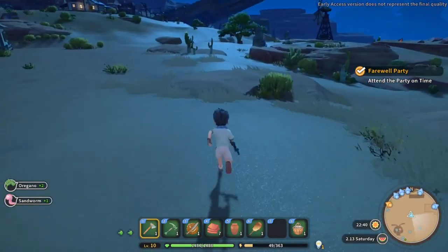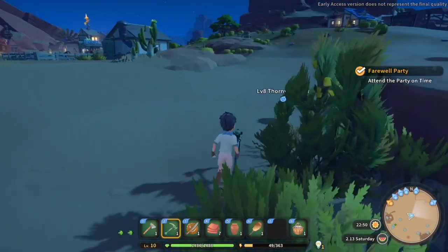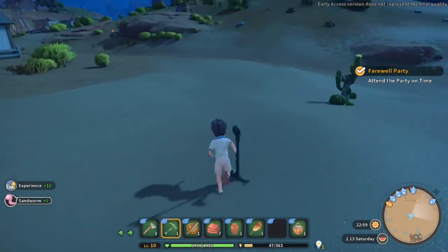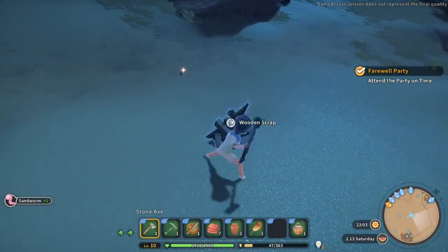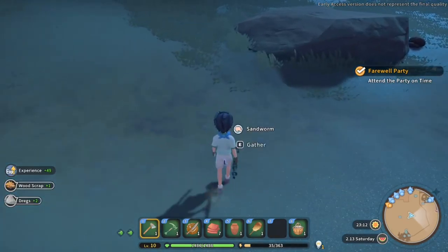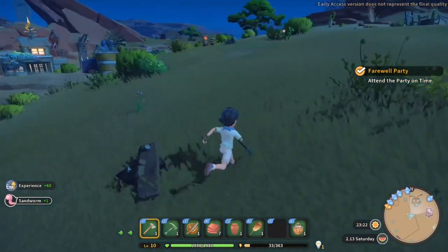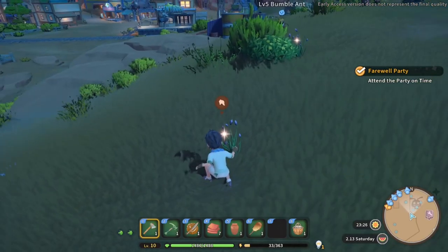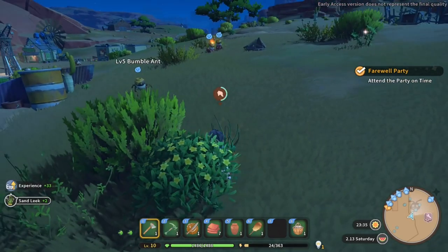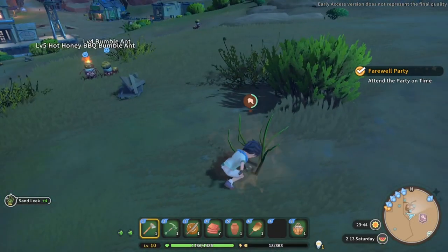Let's grab some food materials as well — you never know when you'll need those. We've got a little bit of energy left — let's try and use that. I don't want to go to bed if I've got energy to spare. Might as well use it — let's grab some wooden scrap. I've also got a knowledge point to sort out. Sand leeks — that sounds like we'll be cooking with that. Let's grab that, some scrap, a little bit of dew, and some sand rice — hopefully I can grow this stuff eventually.